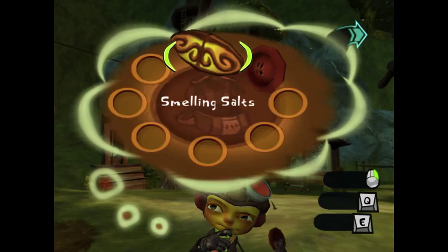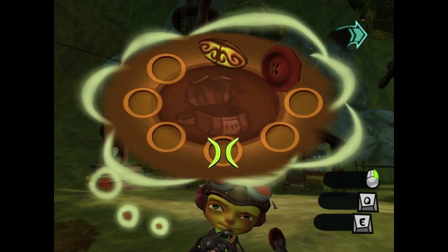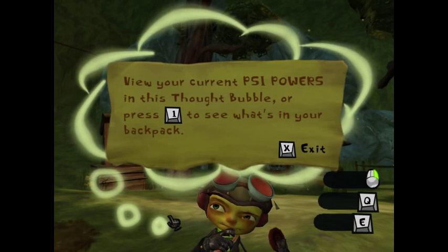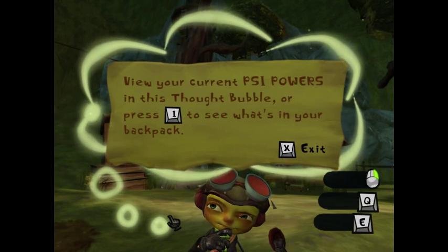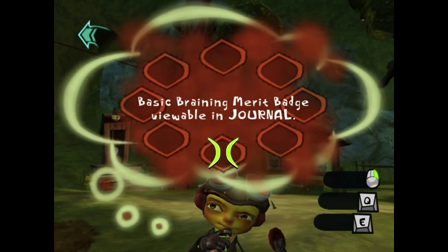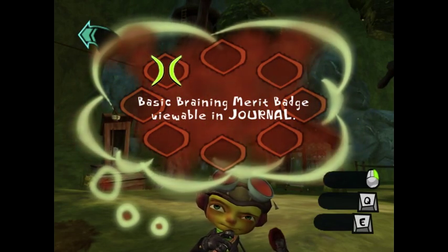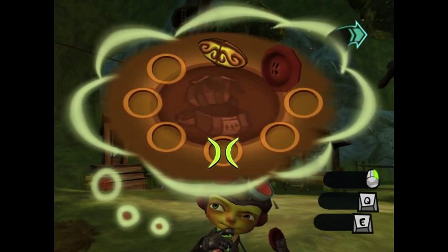We're gonna navigate the thought bubble menu. You can view your current psi powers in the thought bubble and press 1 to see what's in your backpack. All my merit badges would be over here, and that would be what's in my backpack.